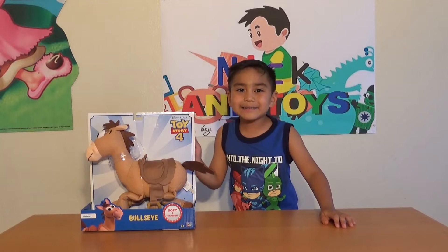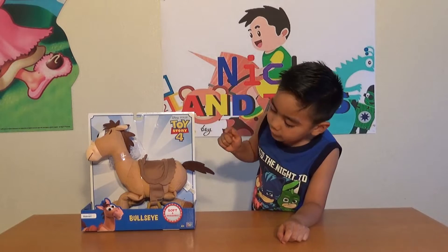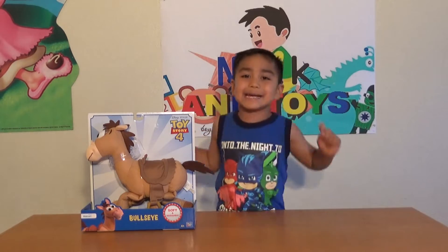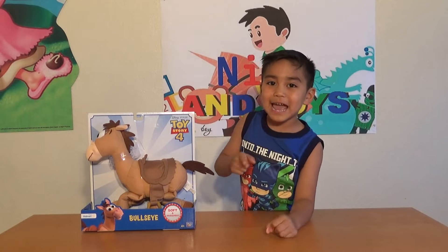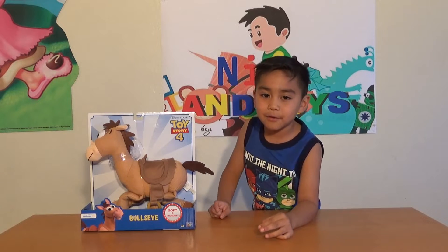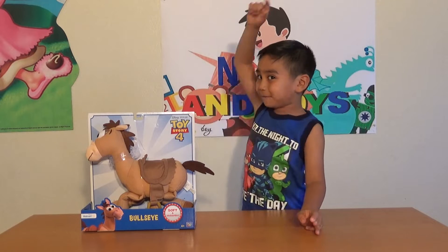Hi everybody! Today we're going to give away this awesome Toy Story 4 Bullseye! This Toy Story 4 Bullseye is soft and huggable and you can put Jessie and Woody on there! So stay tuned at the end of the video!